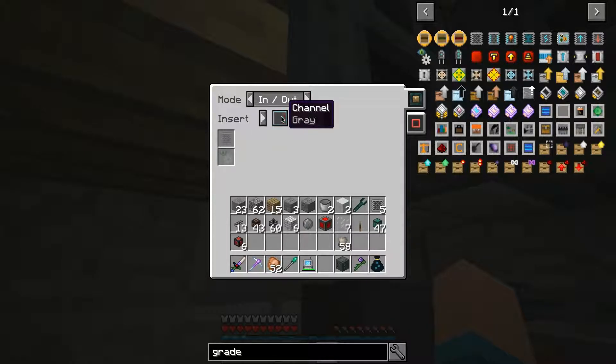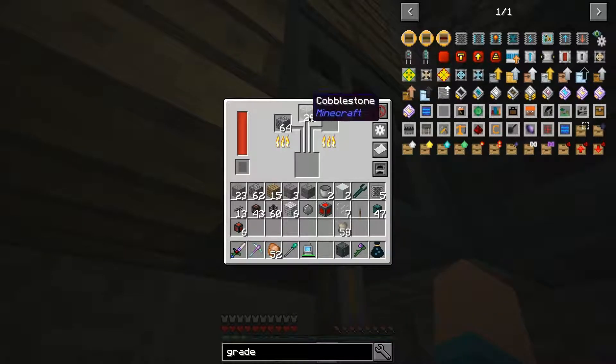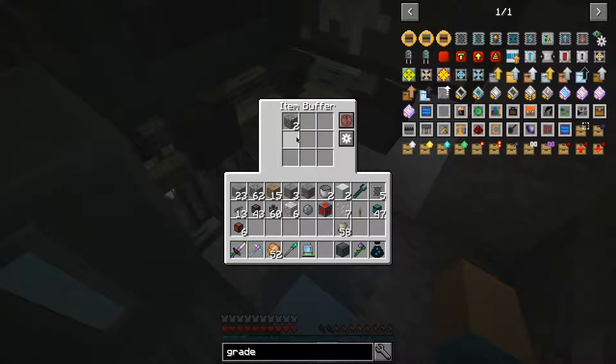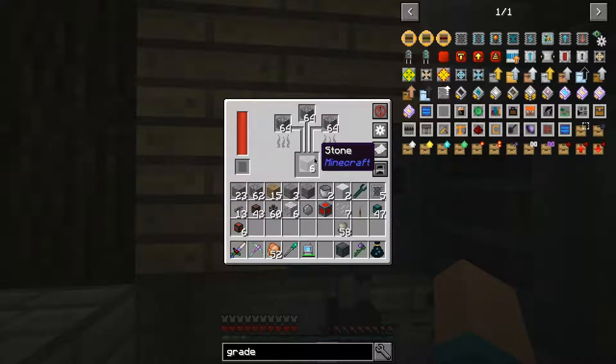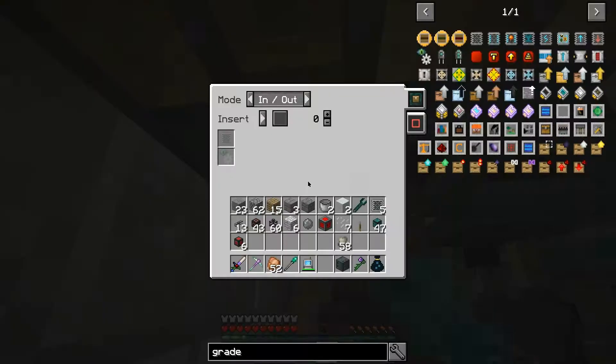I think I made some more cable. We will want to put our basic capacitor bank down here and tell it to output active without signal. That way, as soon as it gets a signal, it will no longer output power. Let me double check that with a lever — if I do this, yep, that's going down. So that is working. Perfect.